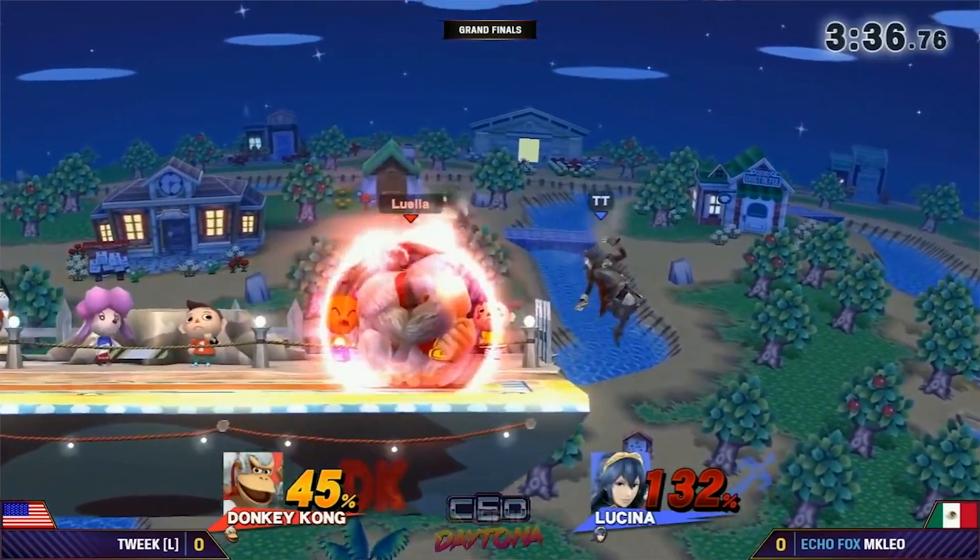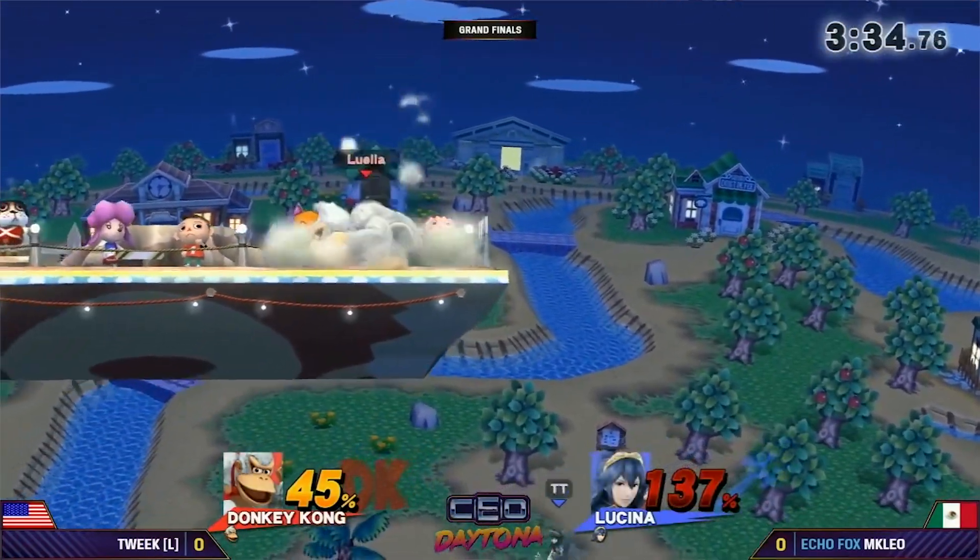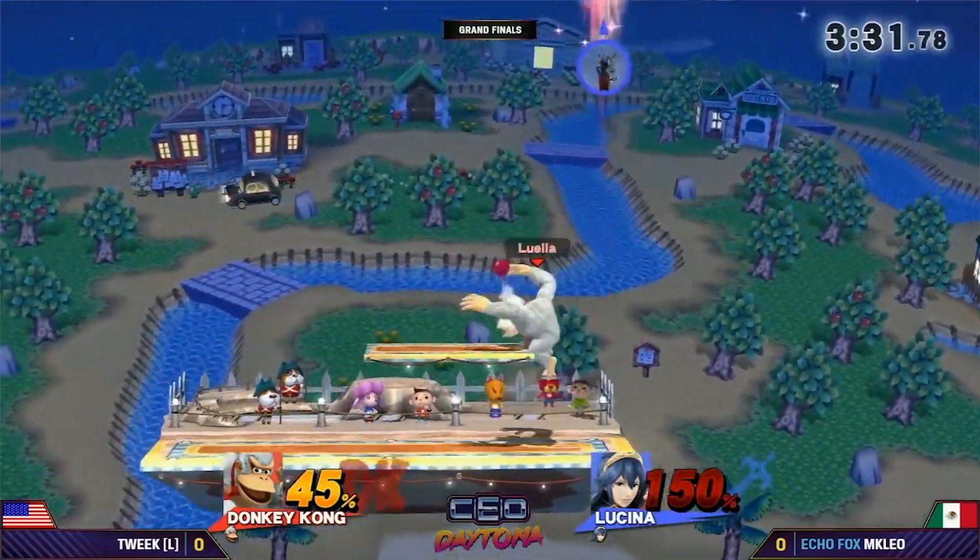Those eight frames are actually enough to make it nearly impossible to react with that option select — I could be off, but I did the math and I think it gets rid of that option select. That was the one ledge trap that was really annoying to deal with. With the new directional air dodge, ledge jump into air dodge is also probably really hard to react to. It shows that Sakurai and the developers were really thinking about everything and watching how the competitive scene played the game.